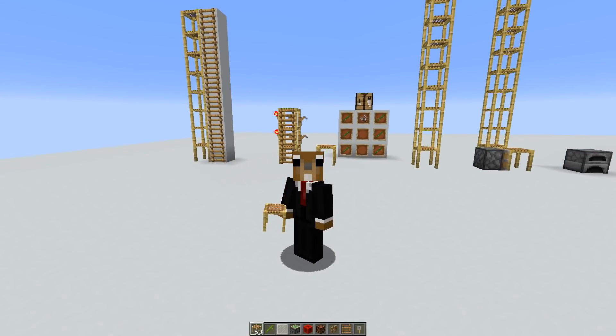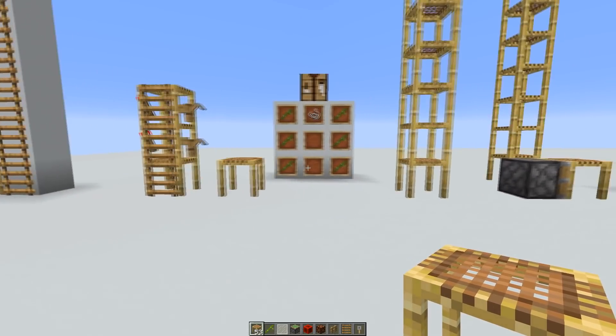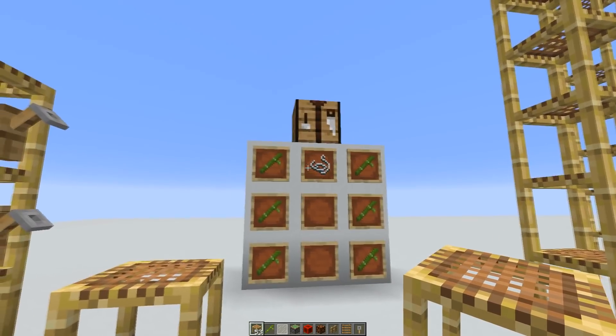Hey everybody, today's snapshot 18w45a was released and a new block was added: the scaffolding block. That's a block I've been waiting for because it's kind of interesting to see how it works. You can get it by crafting — you need to arrange six bamboo and a string like this, and then you can get six scaffolding blocks.